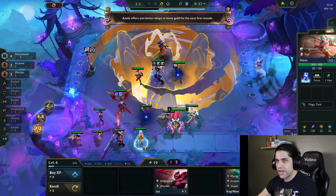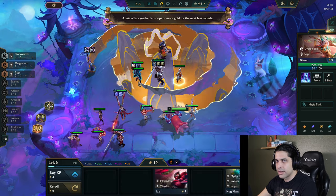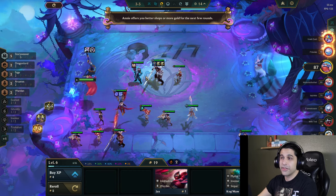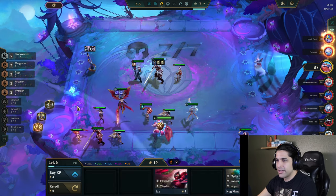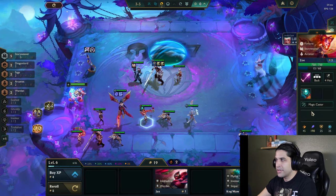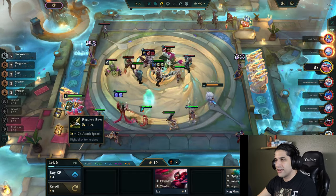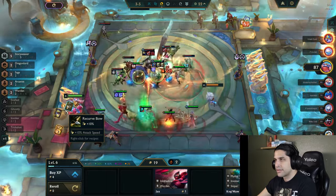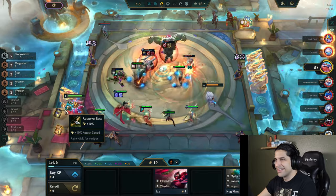This can give me dragon lord and sage instead of arcanist and warden — that's pretty good. I could just hold the ribbon for now. Look at all the traits I have active now — that has to be a lot better. Until I can get seven story weaver I have to level up for that. She wants a Spear of Shojin and maybe a Giant Slayer too. With all the tanky units in this set, Giant Slayer is pretty good — just look at this freaking Gnar.